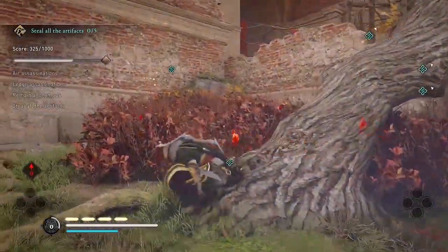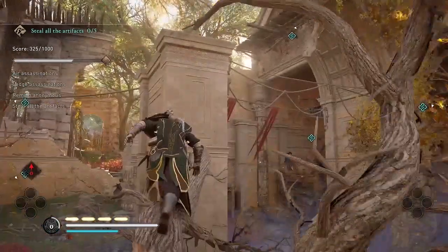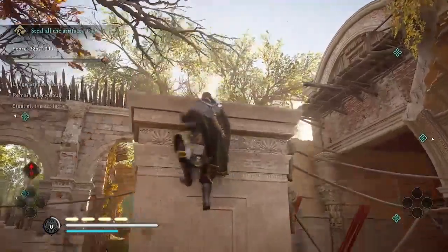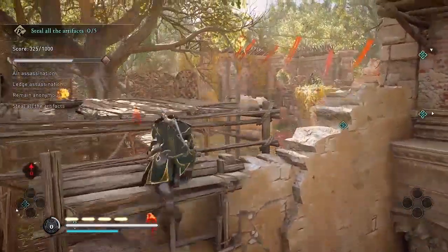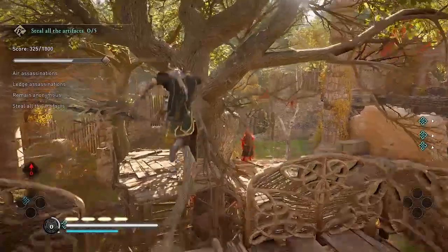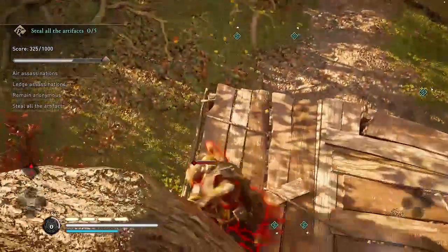Now I'm going to use this tree to climb over to the courtyard, but I'm going to continue past into the second courtyard. I found it easier to do that section first, but if you want to do this section first, you could as well. Going over to the second courtyard, I'm going to stay on the tree so I can air assassinate this guard on the platform.